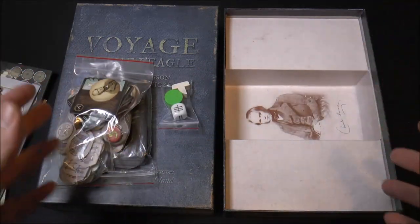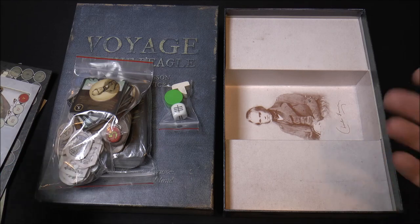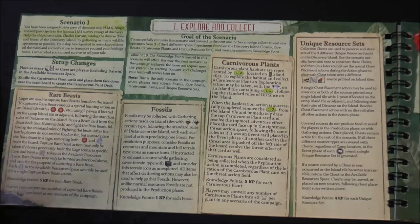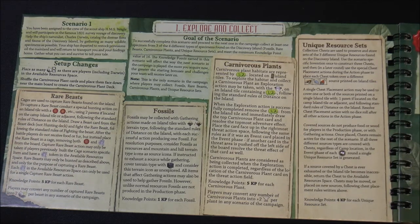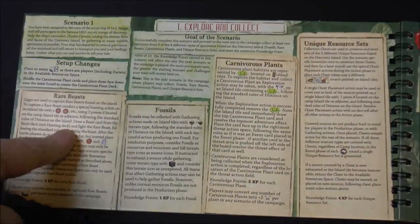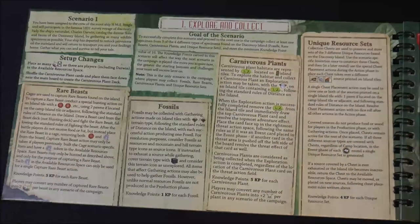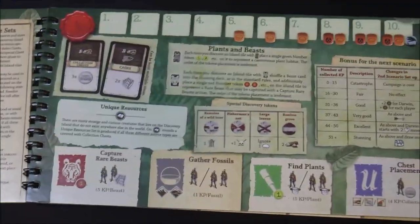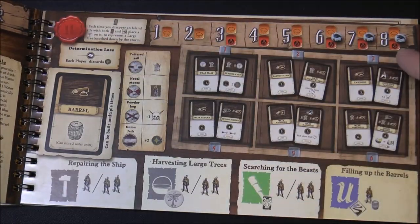Staying spoiler-free, let me give you a sense of the five scenarios. Scenario one is where you're collecting different resources: rare beasts, fossils, and carnivorous plants. You can collect sets of these resources to generate chests, tracked by placing black cubes on the board. The weather turns really drastic, leading directly into scenario two where the weather continues to worsen. Tiles come out and if you get beast tokens, you use tokens from the base game to mark and then capture the beasts using cage tokens.